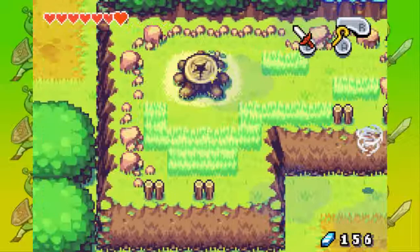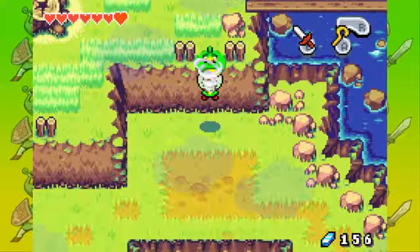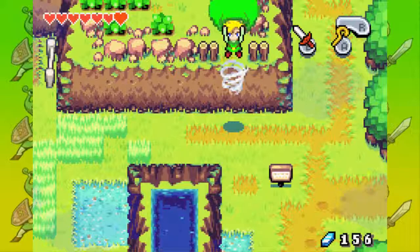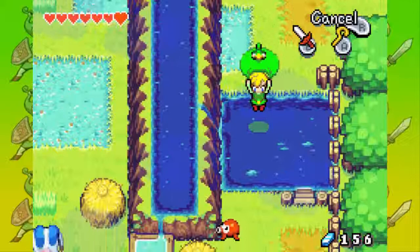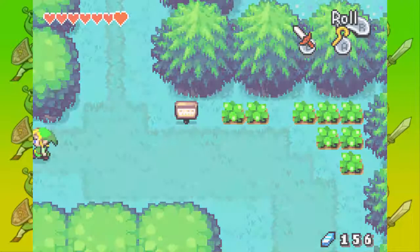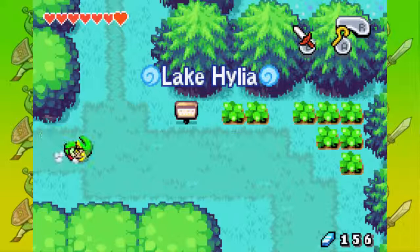Now let's go on the whirlwind. Weeee, this is so fun! I guess we should go down here now. To the right it leads to Lake Hylia, but we do not want to go to Lake Hylia yet. We want to go to North Minish Woods.